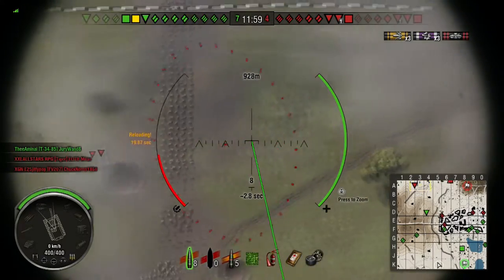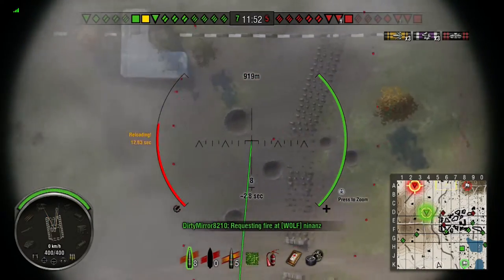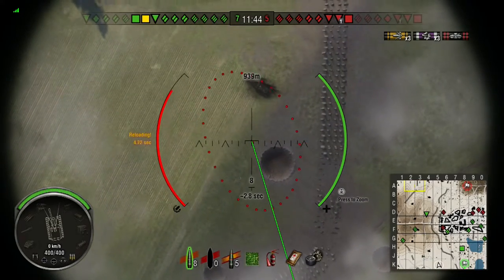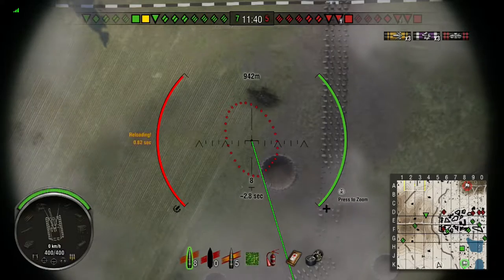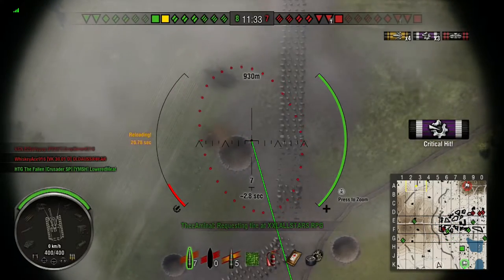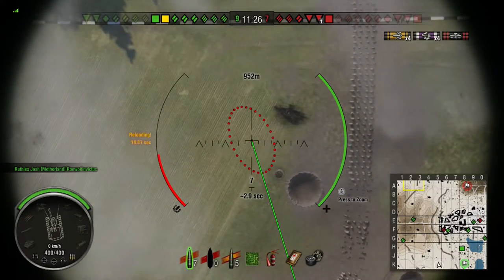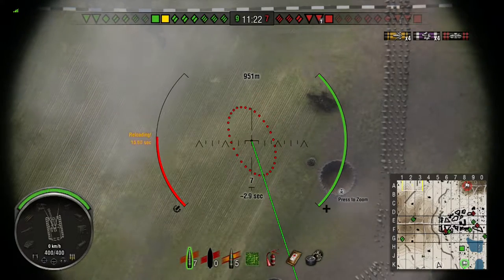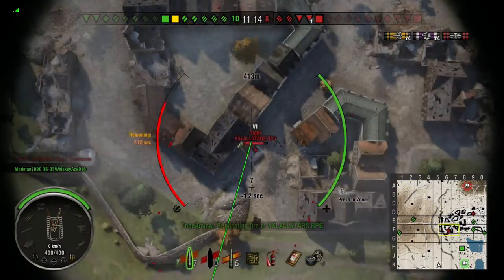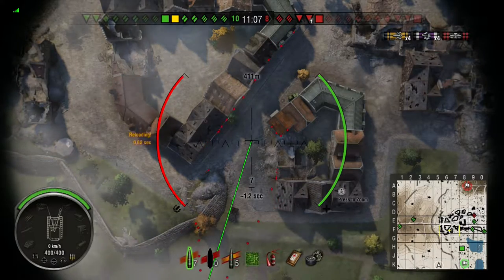When you're playing with more than one arty, sometimes it's good to group up, especially if you're in the same party and can communicate. Otherwise, you try to cover as much area on the map as you possibly can and go from there. I end up damaging this guy pretty well throughout the entire game and end up getting him as my second kill. The other team is going down pretty fast - they got their ass kicked in the town.